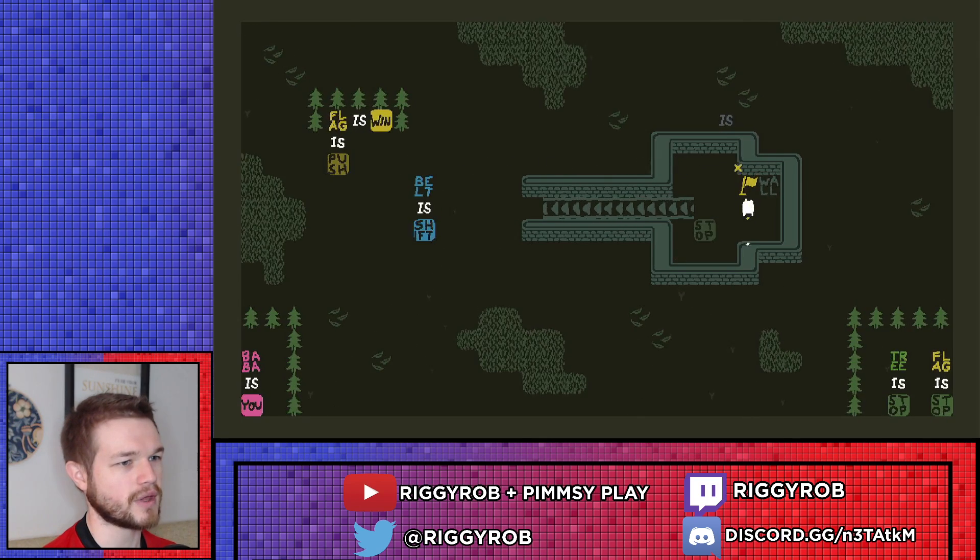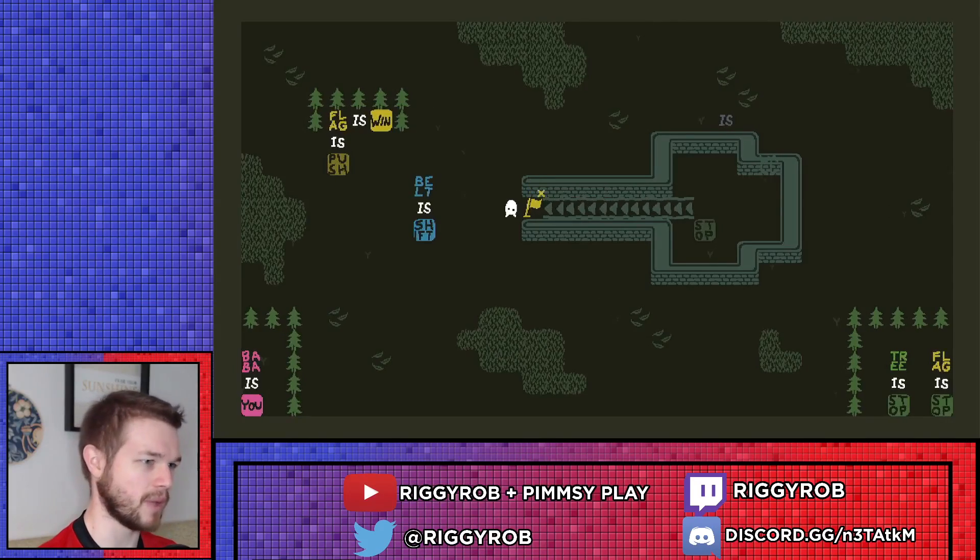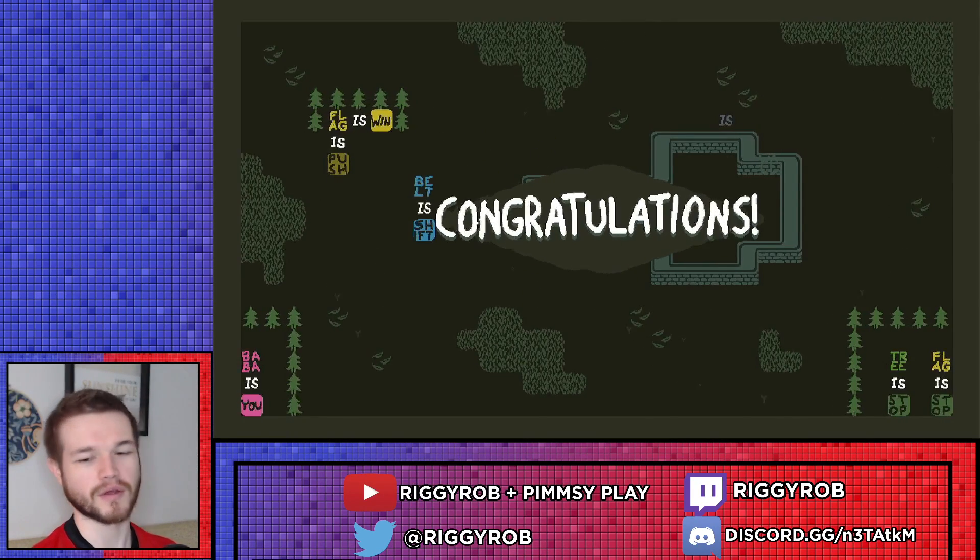So you push the flag onto a direction where the belt will shift it back onto you. You move right, flag moves right because it's push, belt shifts it back left because it's shift. There, there we go.